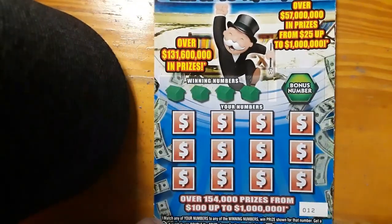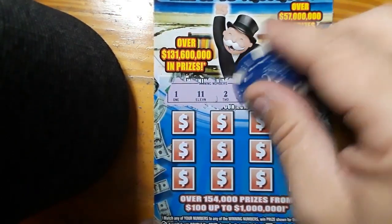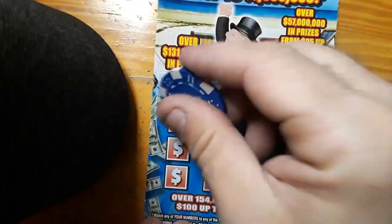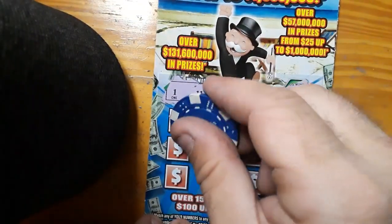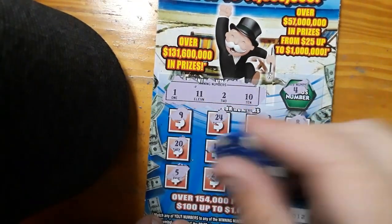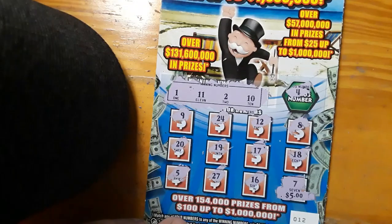Ticket number 12, looking for a 1 again. 11, 2, 10 — I think this is 1. 1 in the same spot both times. Hopefully it comes up this time: 1, 2, 10, and 11. There's a 4. 9, 24, 12, 8, 20, 19, 17, 18, 5, 27, 16, and a 7. Couldn't even give me 5 bucks on my number. Nothing on 12.